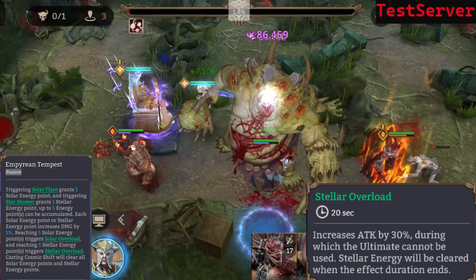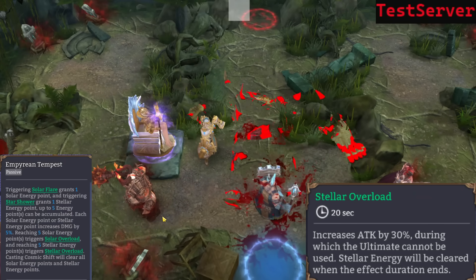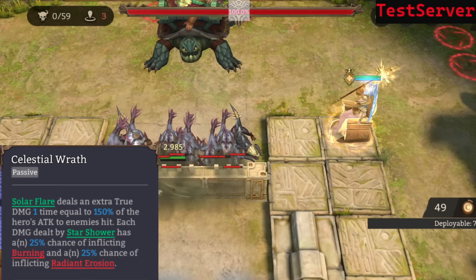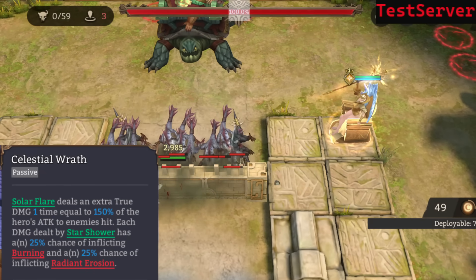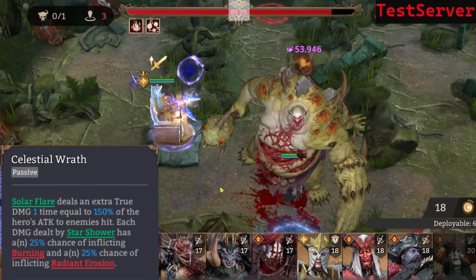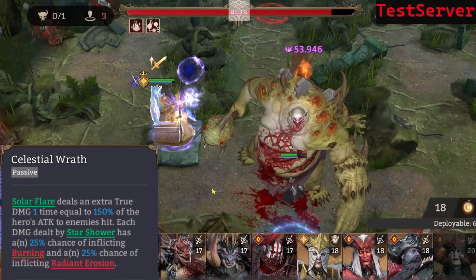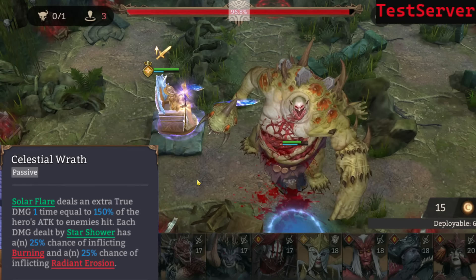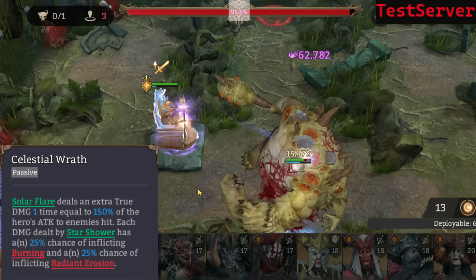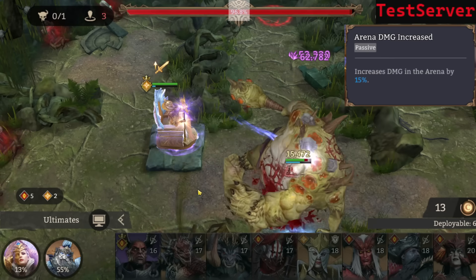Casting Cosmic Shift will clear all solar energy points and stellar energy points — Cosmic Shift is most likely the ultimate. Celestial Wrath: Solar Flare deals extra true damage one time equal to 150% of the hero's attack to enemies hit. And each damage dealt by Star Shower has a 25% chance of inflicting Burning and a 25% chance of inflicting Radiant Erosion. So Star Shower has every hit a 25% chance for either Burning or Radiant Erosion. Sheesh.